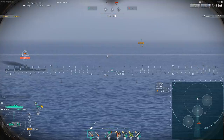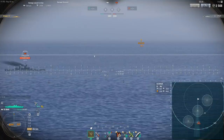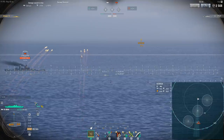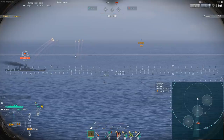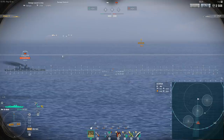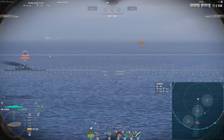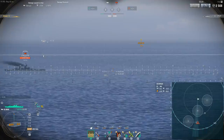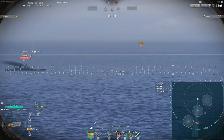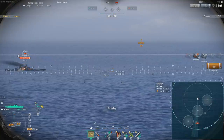Now targeting a ship moving at about 40 knots — a Georgia with speed boost active running at ~39.85 knots. Shell flight time to target is about 10 seconds. I take the bottom-row number and multiply by two, aiming at the 20-second marker on the bottom row rather than the top. Firing at Georgia, the shells land right around the 20-to-21 second marker on the bottom scale, confirming the method works.